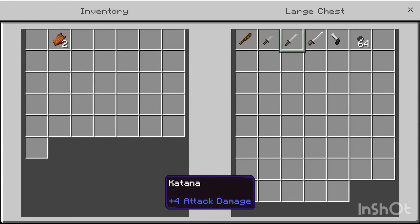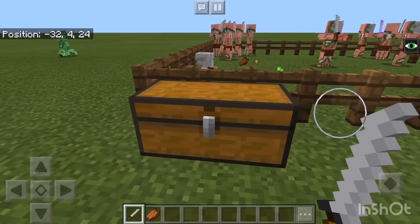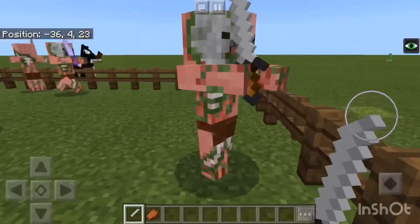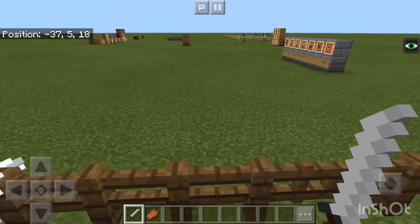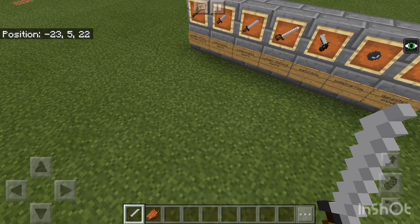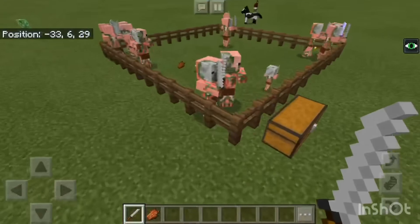The katana replaces the golden sword, which you guys can actually see right here. Oh, it's a baby pigman — that's cool. Die! So yeah, golden sword right there.